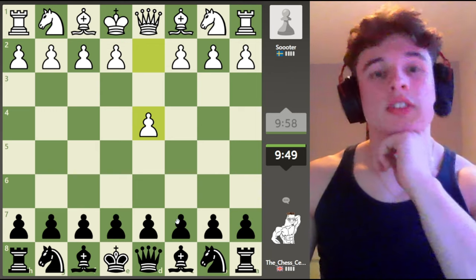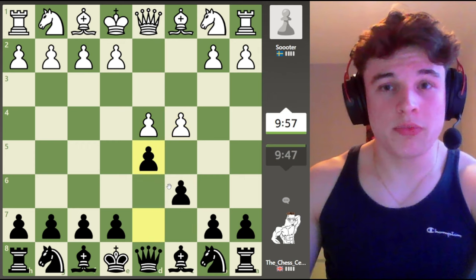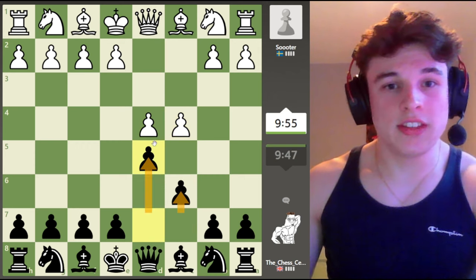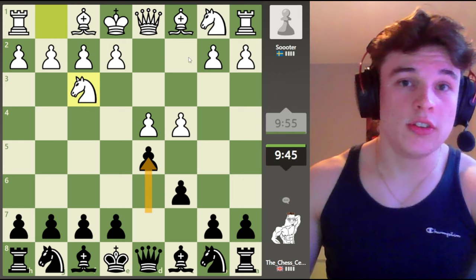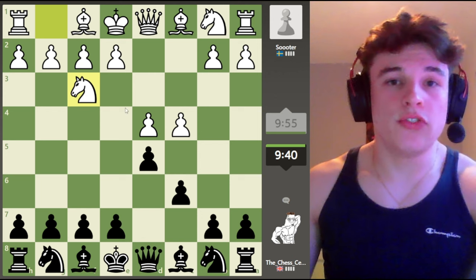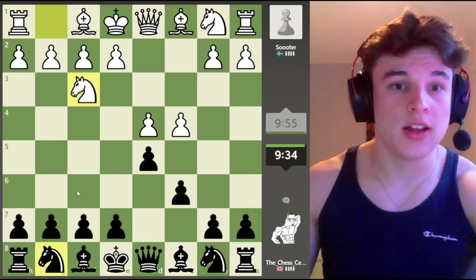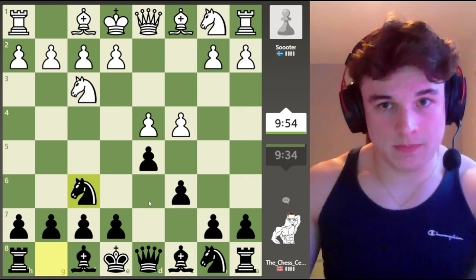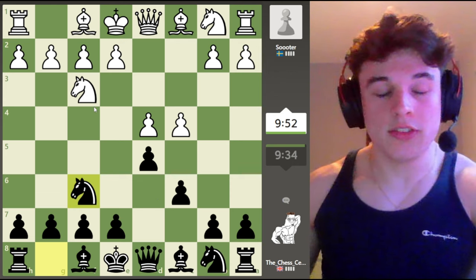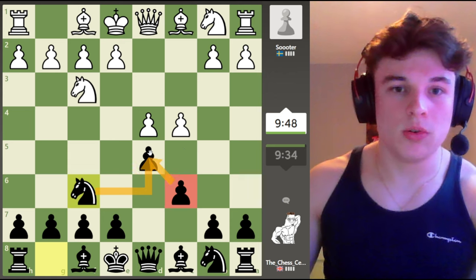Our opponent goes for d4. I have been learning the Slav Defence, so that's what we're going to play — c6, d5. You can play d5 first and then after c4 play c6, but I like to go c6 first to encourage my opponent to go e4 on move 2 to get a Caro-Kann. But we get a mainline Slav; we're just going to develop the knight and shore up the d5 pawn again.